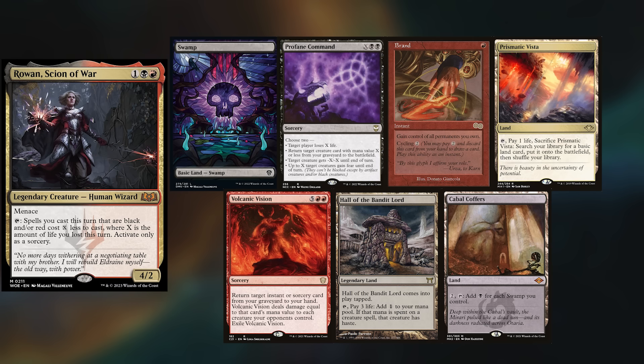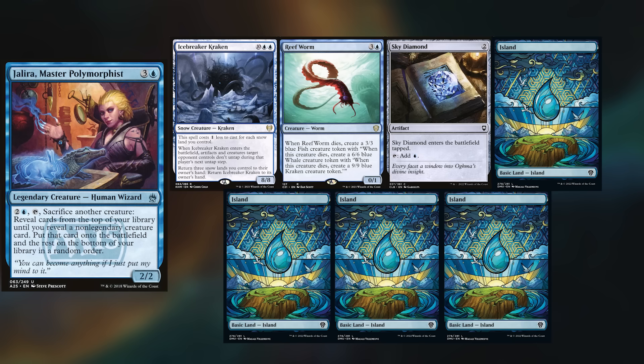Corwin is playing his Rowan deck, keeping Swamp, Profane Command, Brand, Prismatic Vista, Volcanic Vision, Hall of the Bandit Lord, and a Cabal Coffers. Justin is playing Jalira, keeping an Icebreaker Kraken, a Reef Worm, Sky Diamond, and 4 Islands.